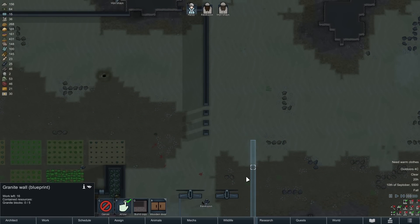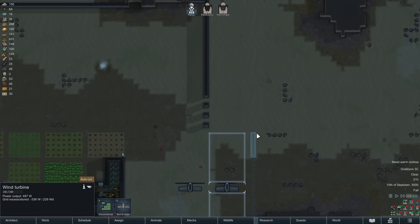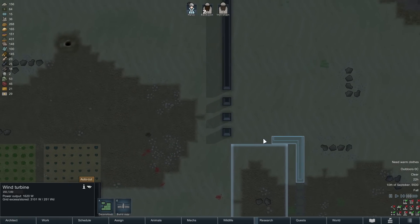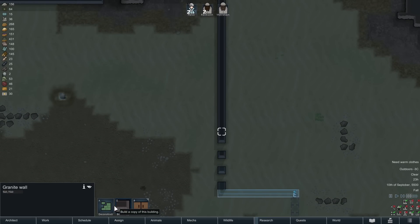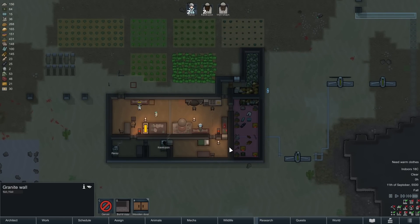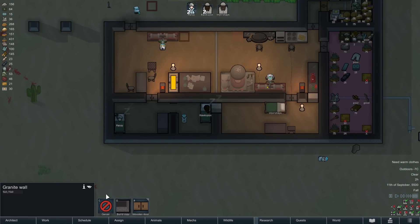Just finishing off the wall here. We're going to force them to come in those three little openings, and that gives us some cover. Tunnelers still could get in from any other side, so I'll probably want to set up some defensive areas.